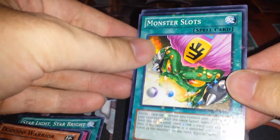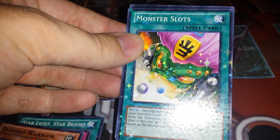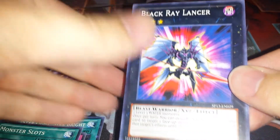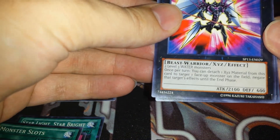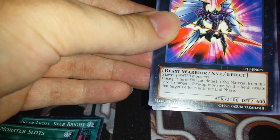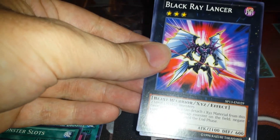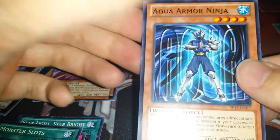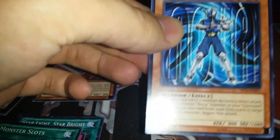Now, what's in the 2013? Monster Slots — I actually played this in a Dragon Ruler deck I made a while back, but that was back when all the rulers wrecked, so I wouldn't run it anymore. Black Ray Lancer — this guy's cool. Once per turn, you can detach a Xyz material from this card to target one monster on the field and negate that target's effects until the end phase. I'd say run this if you run water. And Aqua Armor Ninja — cool.